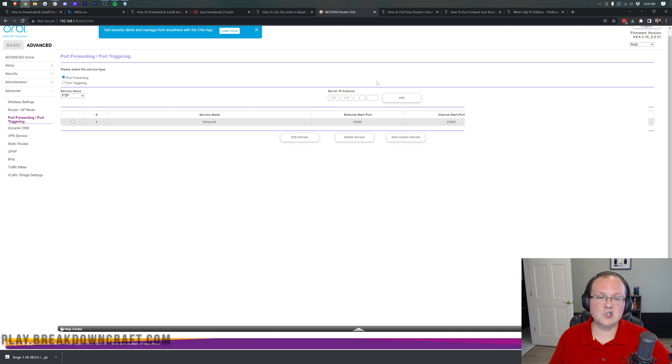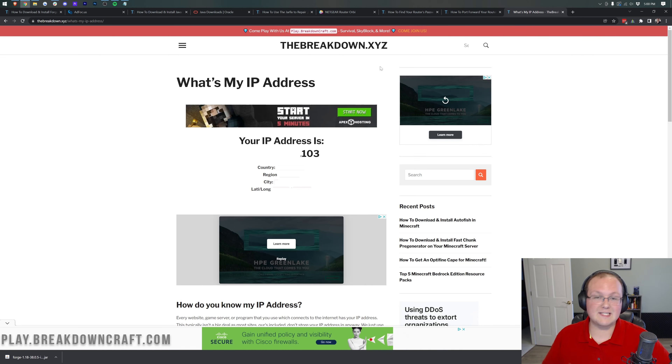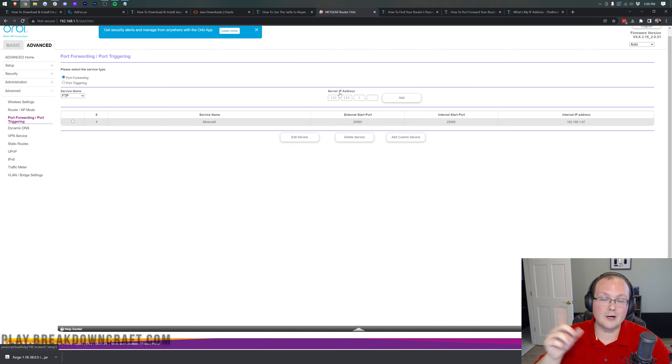Everyone watching needs their external or public IP address, as that's what your friends will use to join your server. Go to the description and click 'What's My IP Address' — that takes you to a website where you can see your public IP. You can also see what people can obtain with your public IP: country, region, city, latitude, and longitude coordinates. That is why you should only give this server IP to people you'd invite to your house. Copy it if you need it for your port forward.